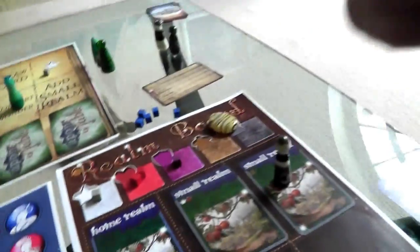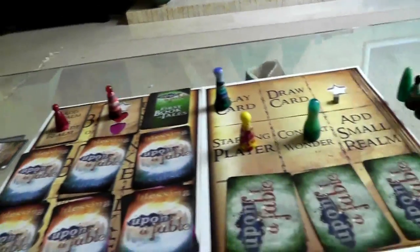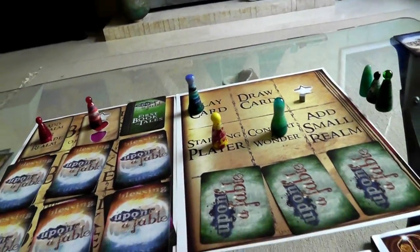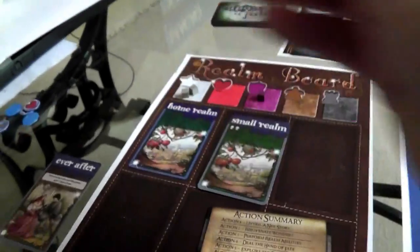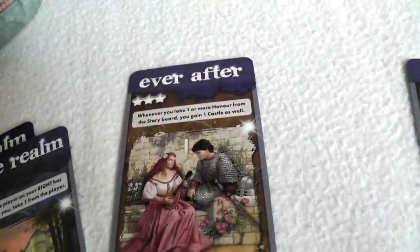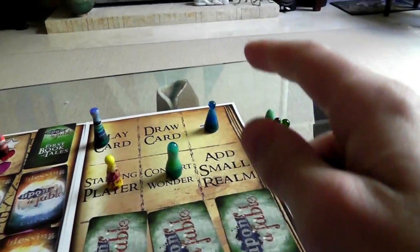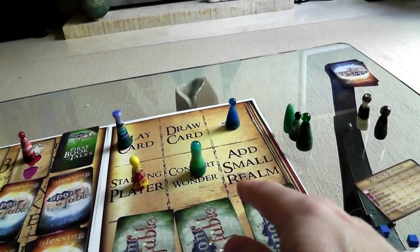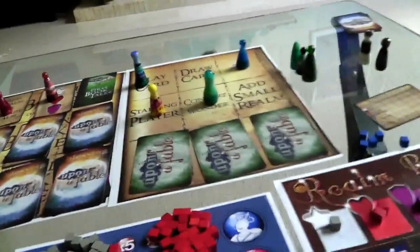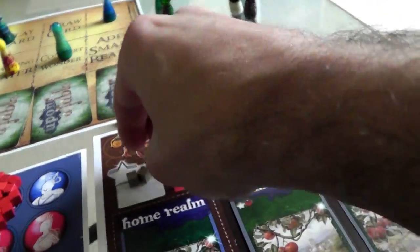Jen's got two more workers. I'm thinking maybe I should have grabbed starting player instead of playing a card. But c'est la vie. Back to my turn — I'm going to grab a magic. Now I've got three, which means I'm going to have enough to play this Ever After card. And Jen, with her last worker, she can add another small realm or draw a card or send it to Earth and get some magic. She grabs some magic because she's a little bit low.